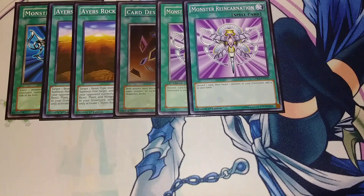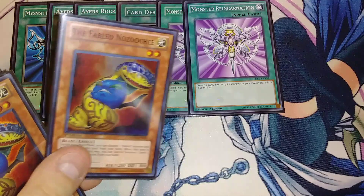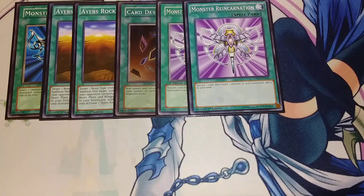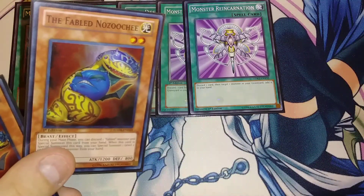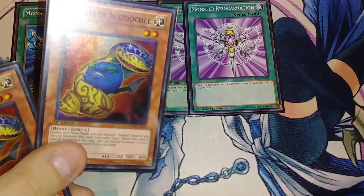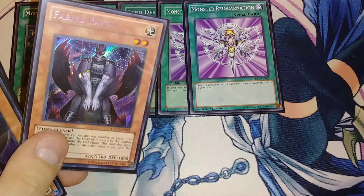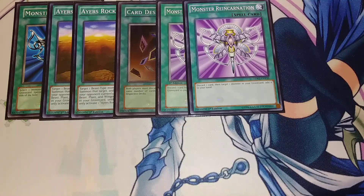Two copies of Monster Reincarnation. Reincarnation lets you discard a card and then add a monster from your graveyard to your hand — but it can pretty much say discard a monster, special summon what you discarded, and add a monster from your graveyard to your hand. A really easy combo: have Nozuchi in the graveyard and Cerberus in hand, discard Cerberus to activate Monster Reincarnation, Cerberus special summons itself, you add Nozuchi to hand, activate Nozuchi's effect to discard a Fabled and special summon it, then follow up with a level two or lower Fabled like Raven, and use Raven's effect to discard the rest.